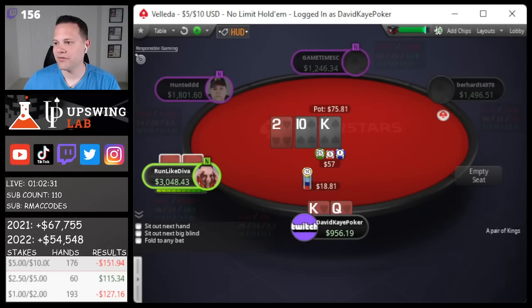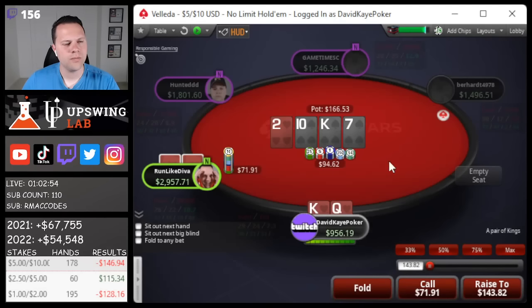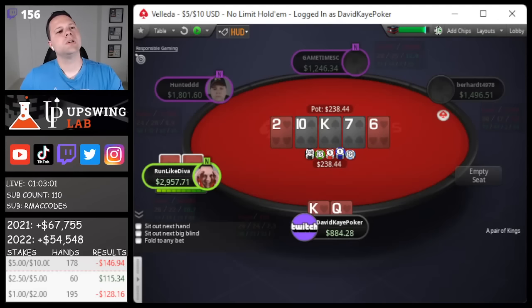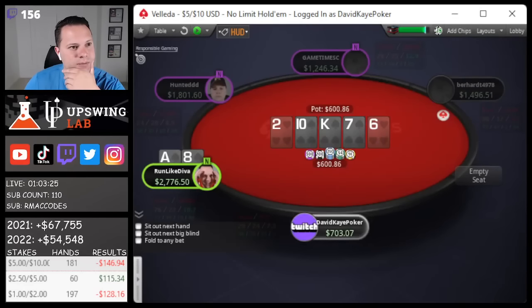Here we raise king-queen blind vs. blind, betting flop. 7 turn, we're gonna go ahead and check with a spade. Bets, we'll call. 6 river — if he floats 9-8, I guess we just call here as played. We block queen-jack which is bad. I think once we turn, especially blind vs. blind against someone capable, we're probably just calling down. If we start facing overbets it's kinda scary, especially if we block queen-ace suited back to our flush draw. First 181, we're just gonna flick in the call here and turn the nuts.